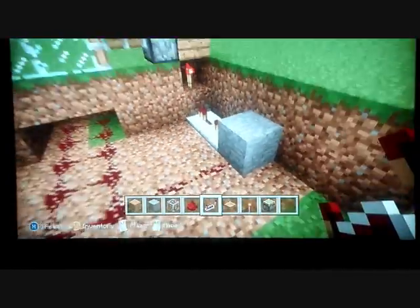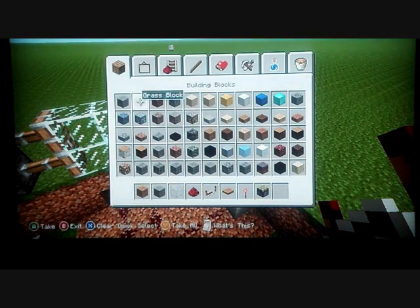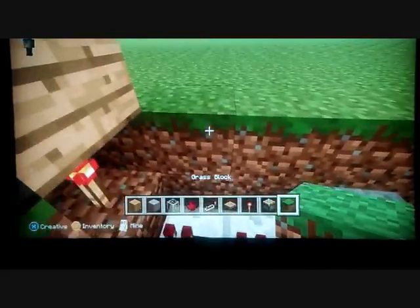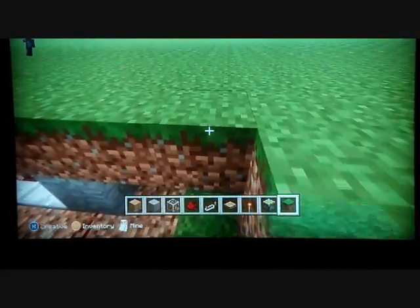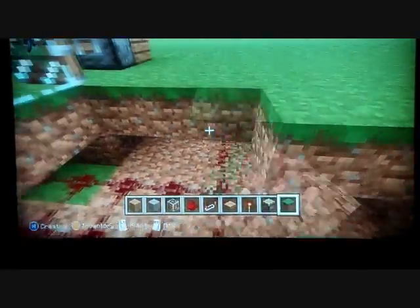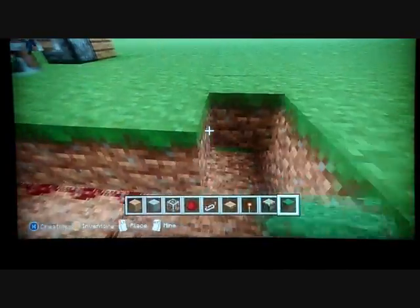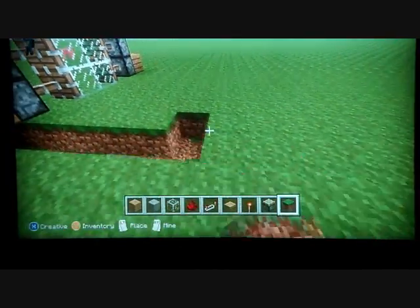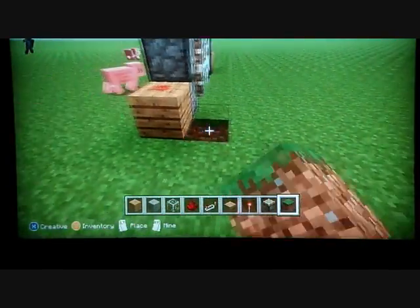And there's another thing we need — green glass and the glass block. So glass block, not green glass, I think. Green block. Then just cover it all up. Keep going until you've got it all covered. Now you've got it all like that.